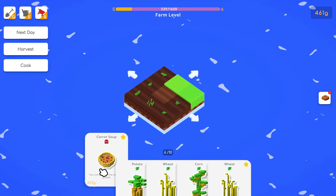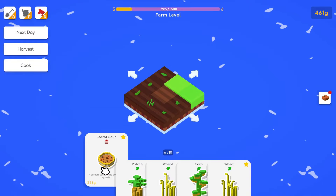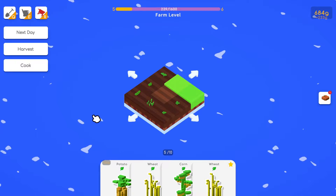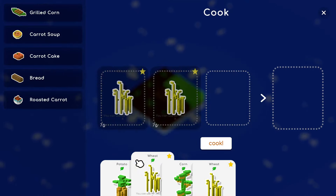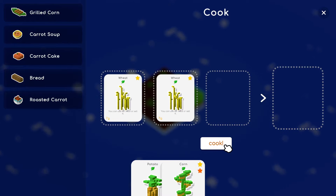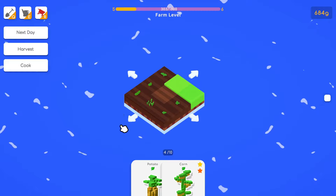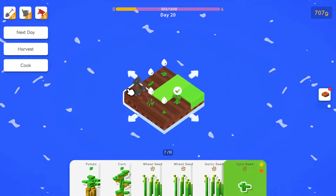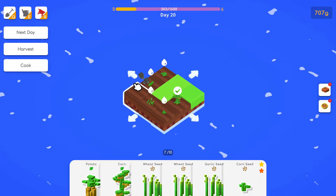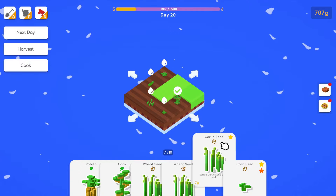We now have a scarecrow which keeps birds away but it takes up a tile and only covers a certain number of squares. I'm going to sell it — you can sell anything down here. We have more wheat so let's do wheat here and wheat here, get some more bread going and more carrots because that's what the quests want.